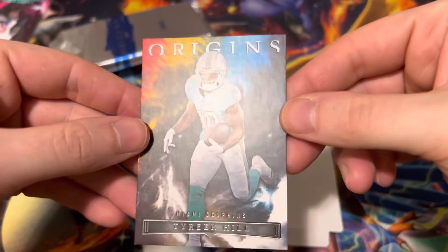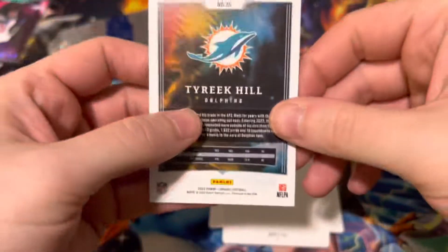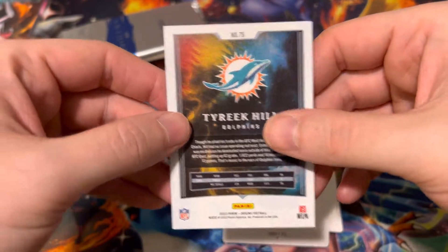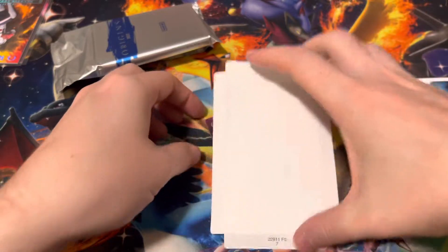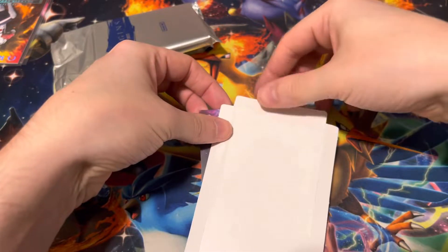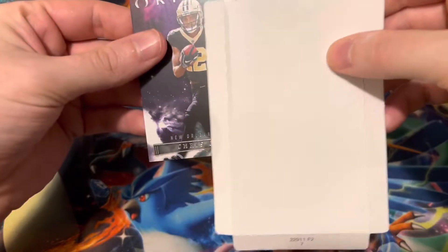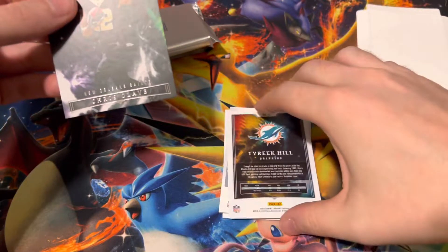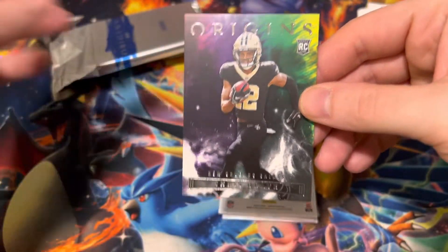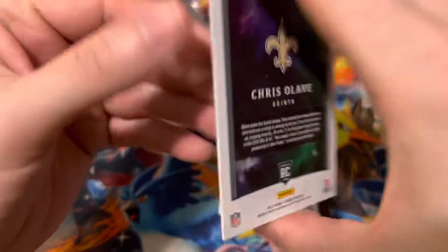And then our other base card is Tyreek Hill — not numbered. So I guess four base cards and then three hits. We also got a Chris Olave rookie card.